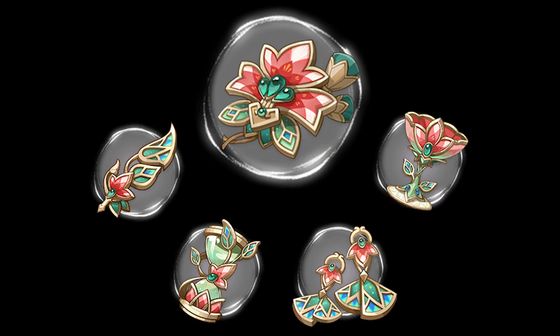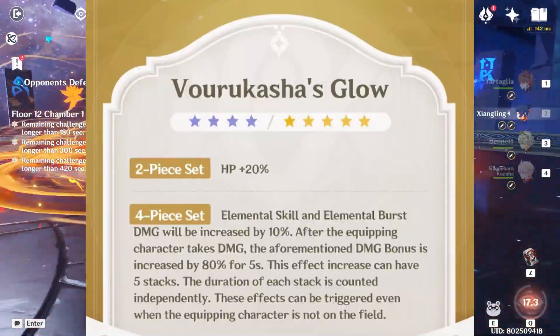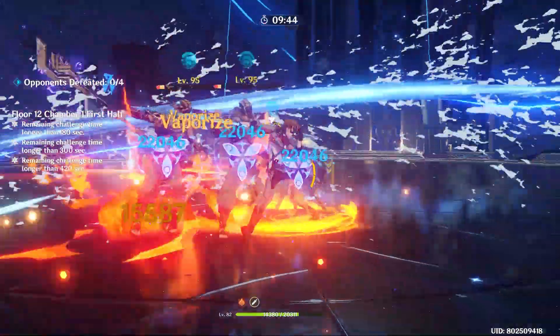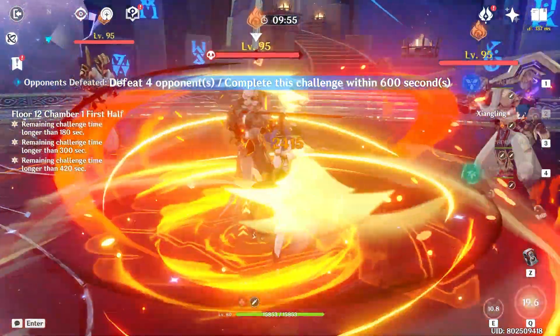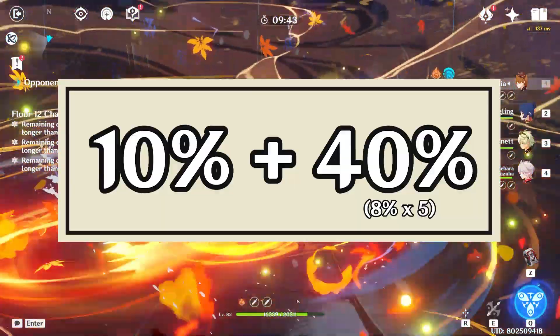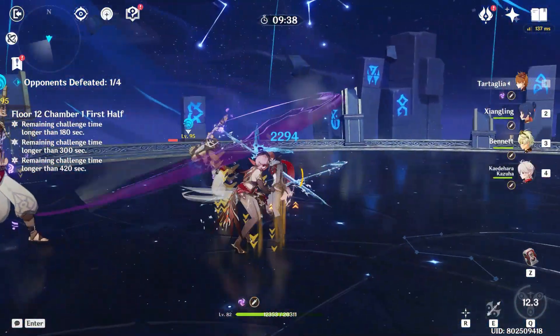For Vorkasha's Glow, we can smell Dehya's disappointment from miles away. The 4-piece set description was quite confusing for some people — not the first time. This 4-set increases skill and burst damage by 10%, and after the character takes damage, it increases the damage bonus by 80%, meaning you get another 8% from this, which can be stacked 5 times, giving a total of 10% plus 40% damage bonus for the 4-set.